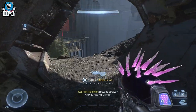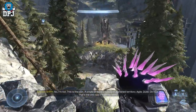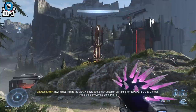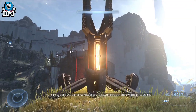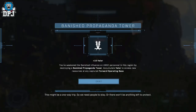From here we're going to destroy a propaganda tower. You want to destroy all four of them because you get Valor XP which helps you level up and unlock FOB unlocks. This one is right next to that last audio log we just picked up.